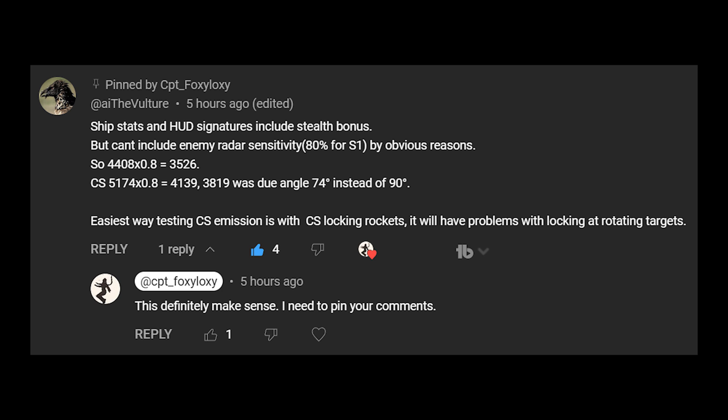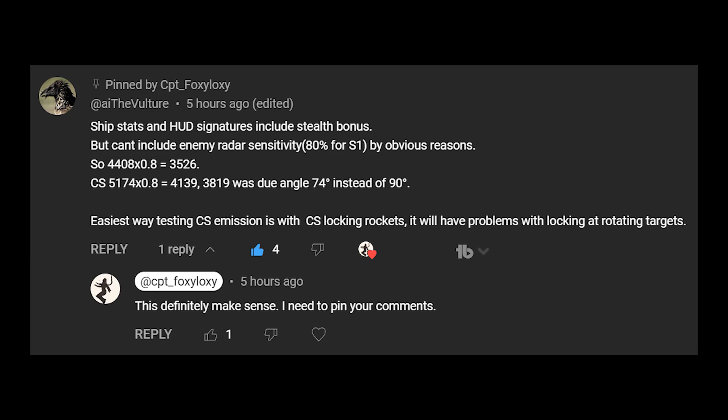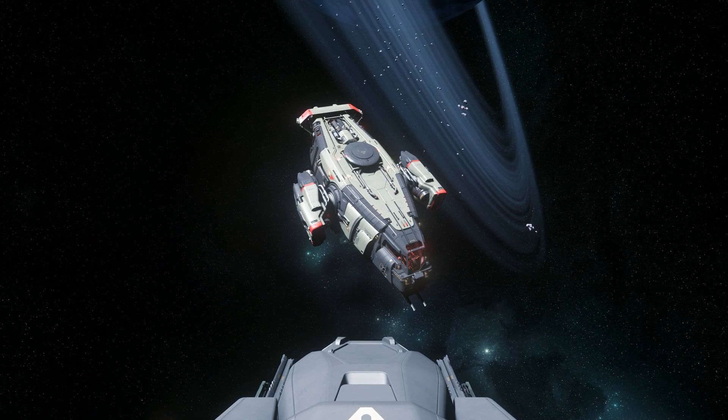However, the angle was not exactly 90 degrees because in space it's really hard to get a perfectly 90-degree alignment when moving or aligning the ship. By his math, my angle was at 74 degrees, and these numbers match exactly. Dilemma solved. This is exactly the same math we'll be using in today's video. Thank you so much, the Vulture.